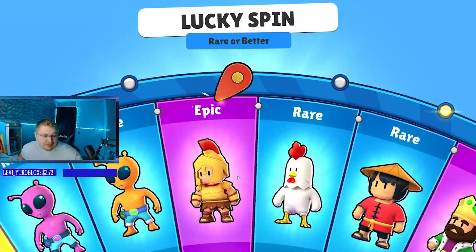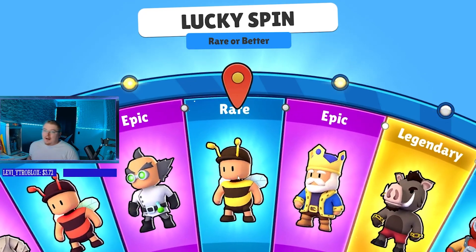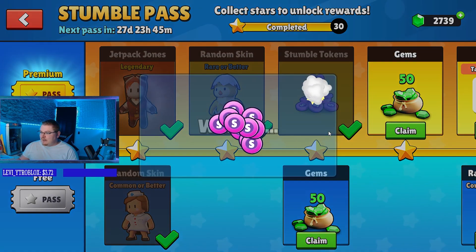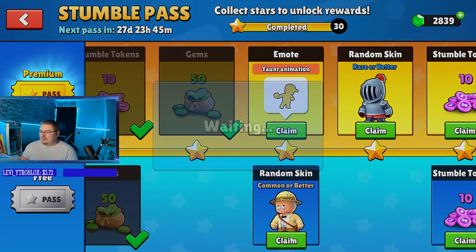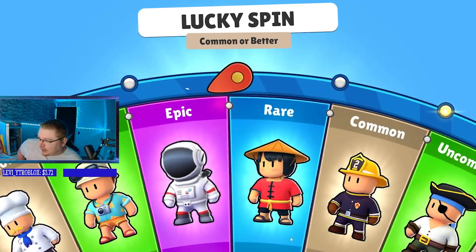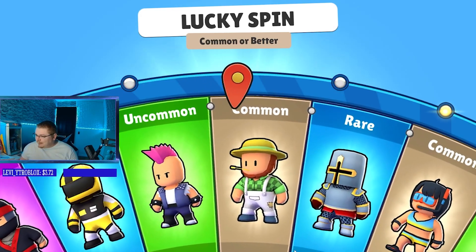They also added creator codes to the Stumble Pass as well. I don't have a creator code yet, but hopefully one day I will. Until then we'll just sit and wait. Alright, we'll get our tokens and our gems — we're loading up on them!